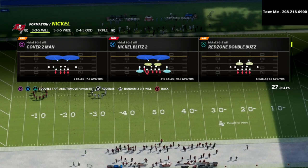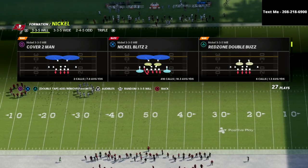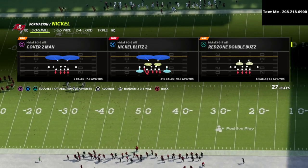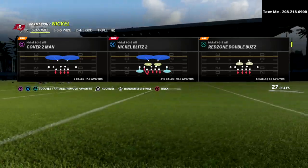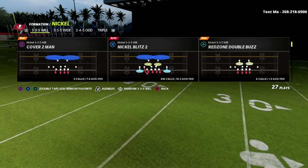The blitz we're going to be talking about in this video is the Nickel Blitz 2. I think this alignment is absolutely incredible, especially for Trips Tight End, because you're going to be able to take advantage of a linebacker that's going to come down into the B-gap and get some easy pressure.